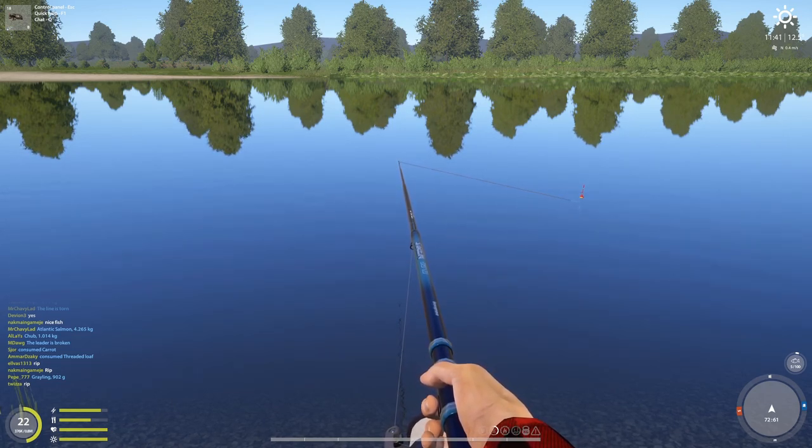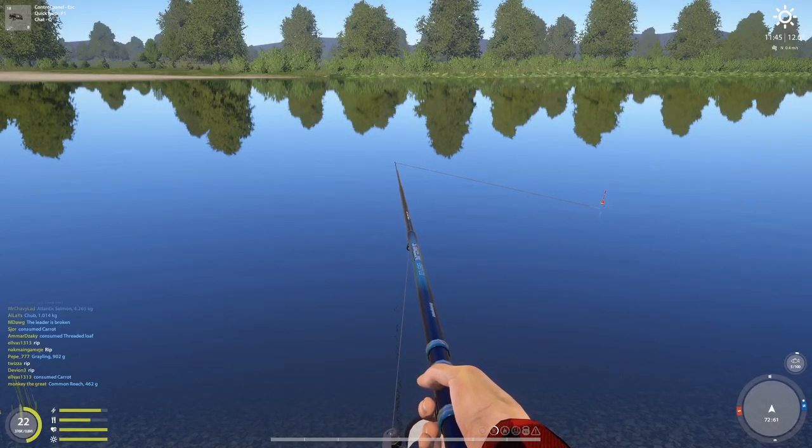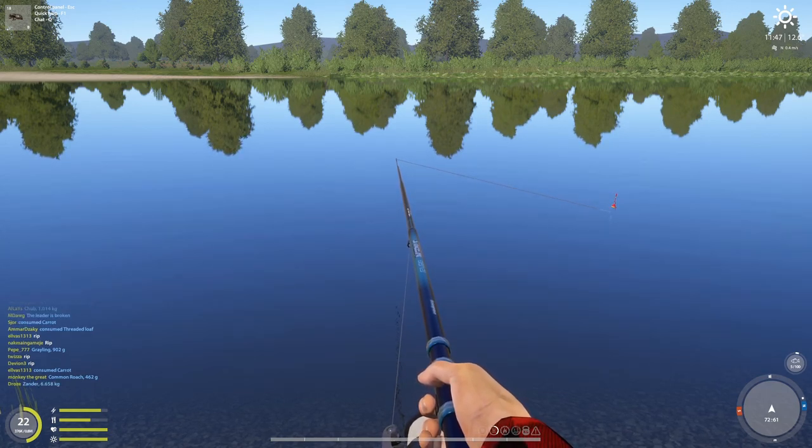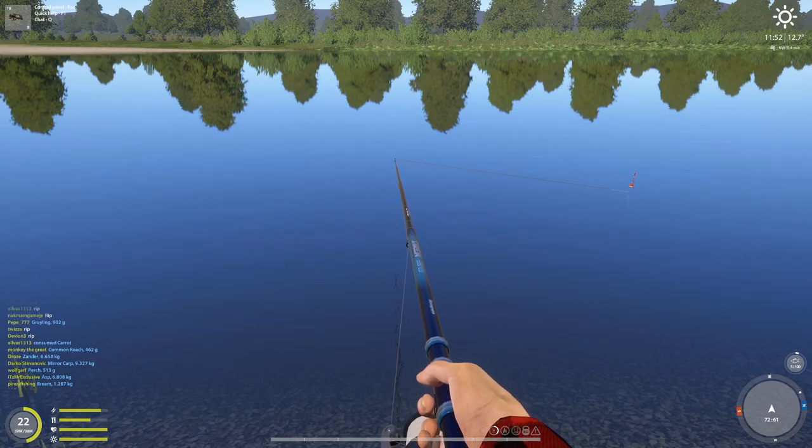I really hope this spot doesn't dry out because I really need a trophy. Then we'll have nine trophies and I'll be like, oh my god guys, we need one more to make ten. I don't know if we're gonna get it — I might need to recast. Oh wow, that's a nice sized asp, 6.8 kg. I really want to go to Wolkov, I need the money — we're at 1400 bucks.